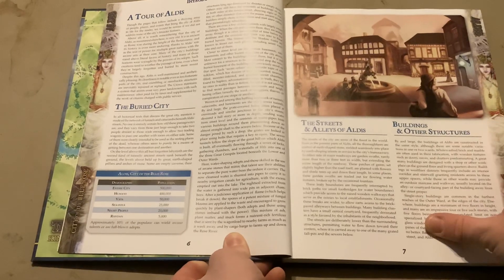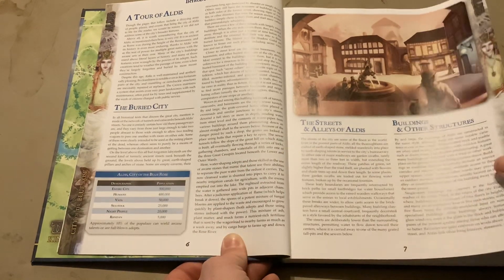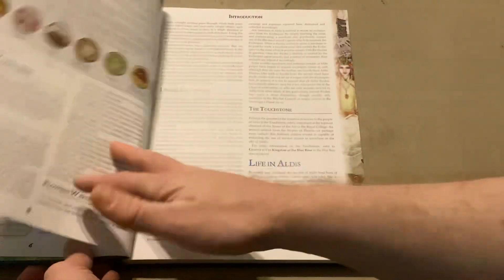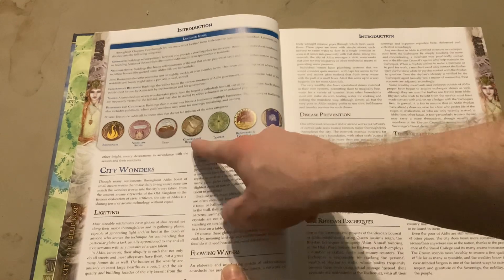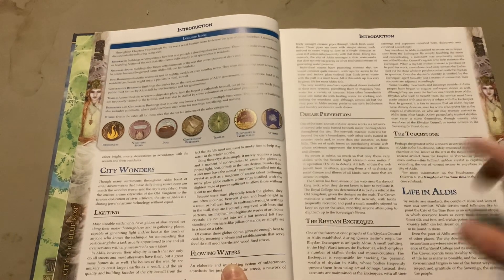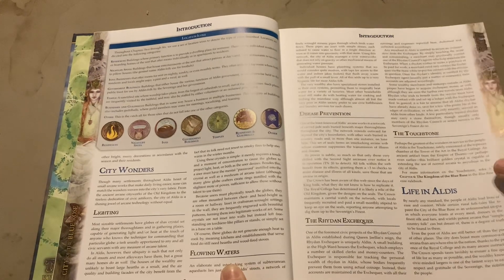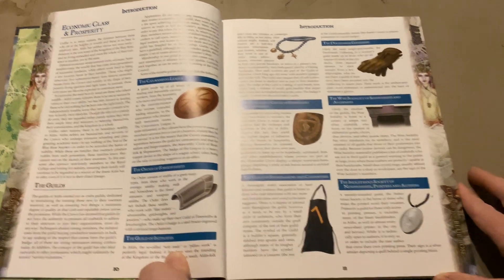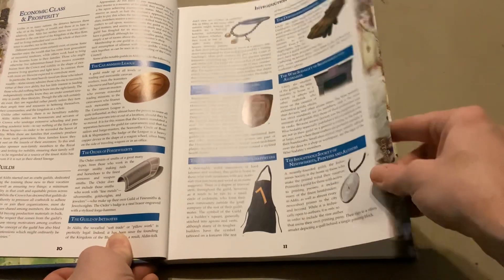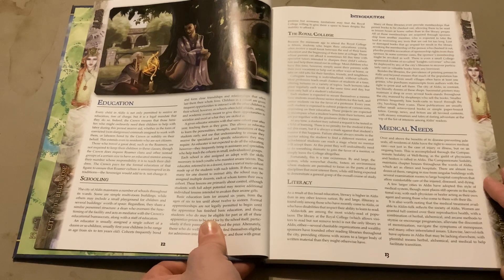The introduction continues with a nice table for city sizes and the population breakdown for Aldis. It gives icons so we can differentiate between different buildings — residences, businesses, guild halls, and so on — making it easier to identify between them. We then get into the economics and the different guilds that are in this city.